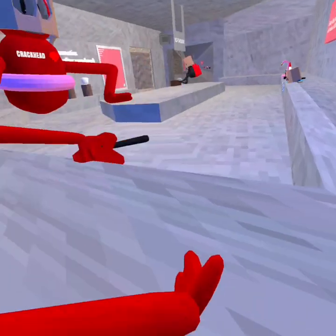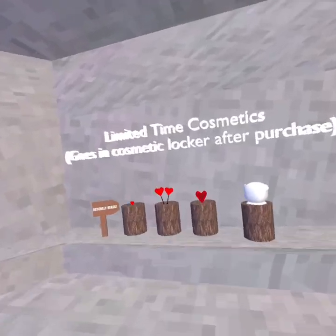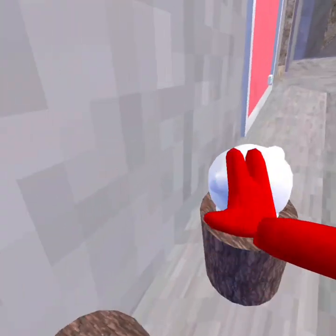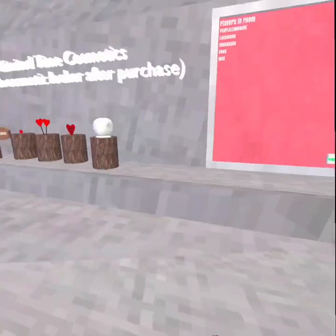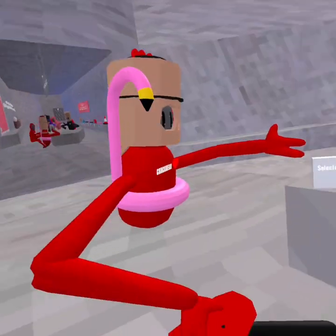Purple Lemonade! Alright, and then we have the Venta Shop, which got changed a bit in the new update. Since the shop remake is out, this is cool. The Valentine's cosmetics are out. We have drums by here now, which is pretty cool, but they get very annoying when they lag out your game in public lobbies.